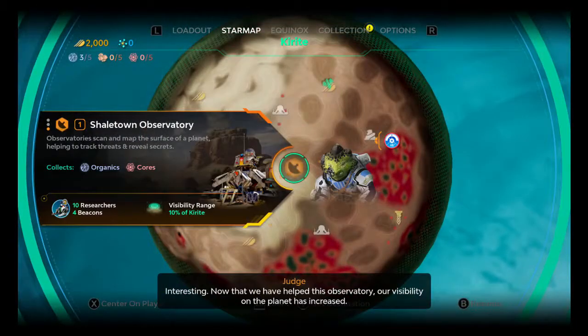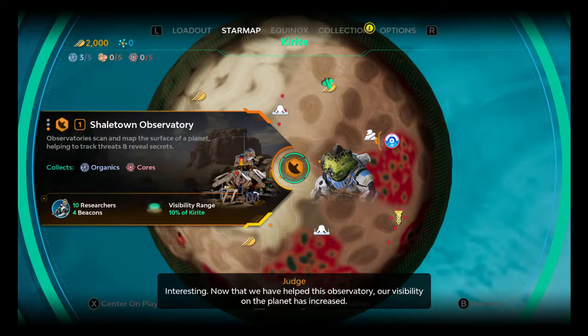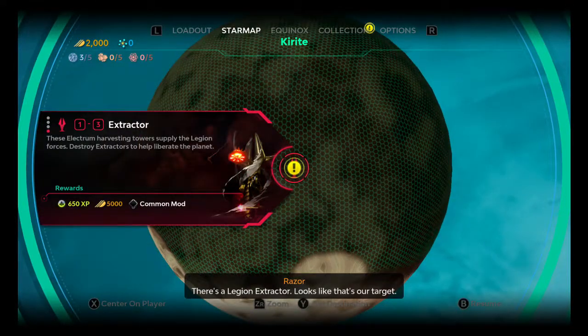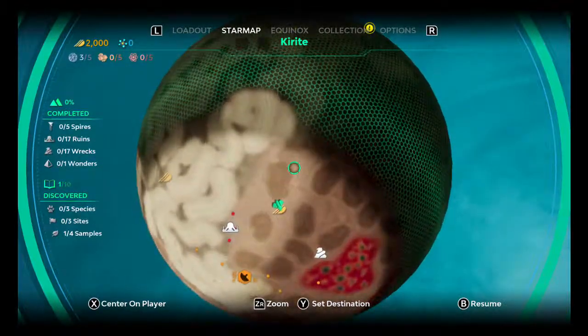Alright, so let's see what this is. Interesting. Now that we have helped this observatory, our visibility on the planet has increased. There's the Legion Extractor — looks like that's our target. Let's see what else is around here.